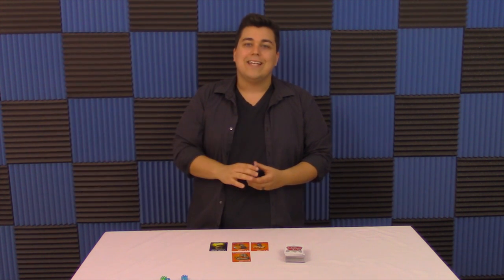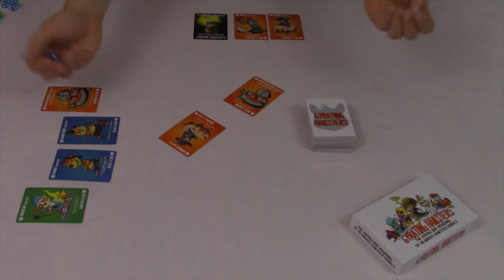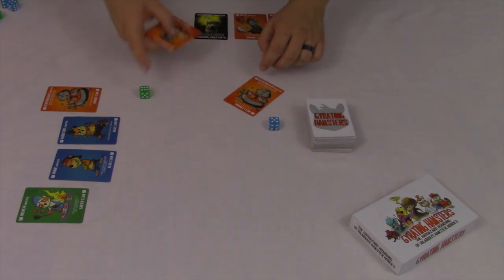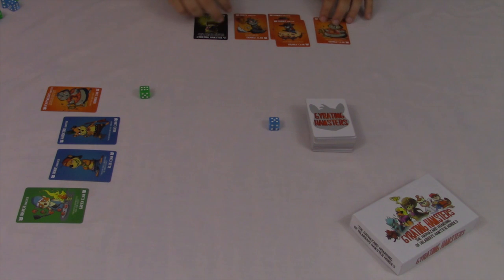These action cards are the ones that are really going to help mix the game up. Step number 4 is battle. You have 2 options when you choose to battle. Option 1 is a duel. So I'm going to choose 1 hamster from my horde and 1 hamster from my opponent's horde, and they're going to go head to head. Each side is going to roll a die, and whichever number is higher wins the hamster. So I rolled green, so I'm going to win this hammy hamster, giving me 2 of them. And I just won a hamster from his horde.